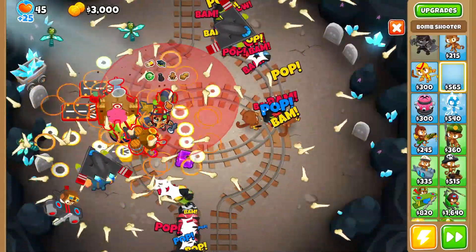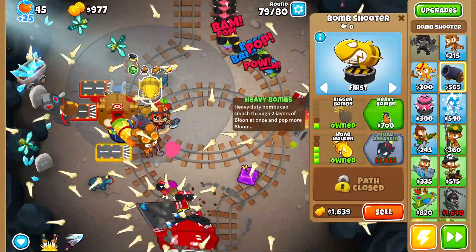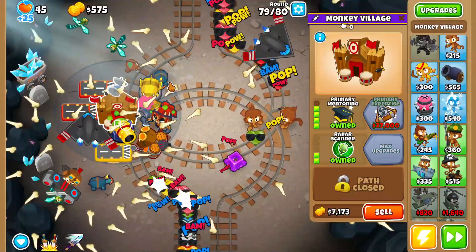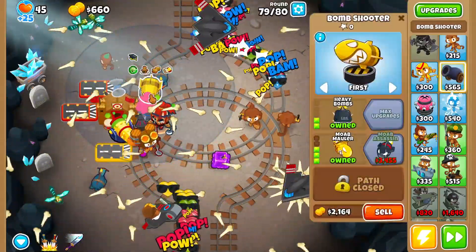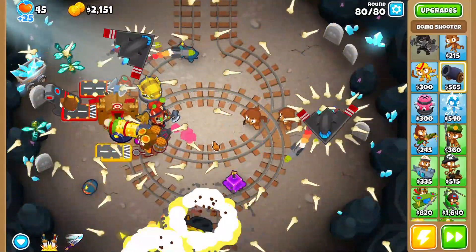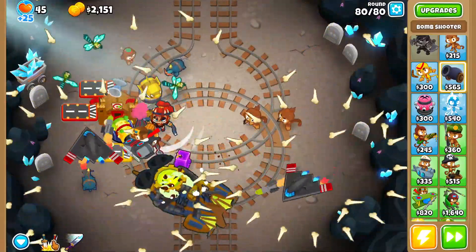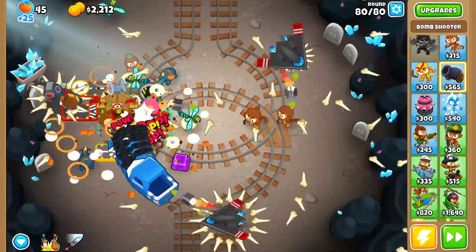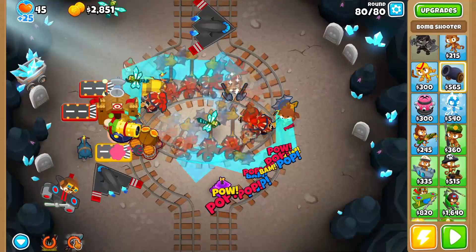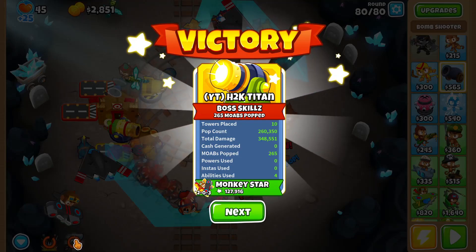On round 79, with a little money left over, let's grab a Bomb Shooter for more MOAB damage and place it within range of our Monkey Village for a discount on the tier-one upgrades. For round 80, both of Soda's abilities are off cooldown — so as soon as we need to, we activate Soda's level 3, then her level 10 to finish off the Ceramic Bloons and everything else.